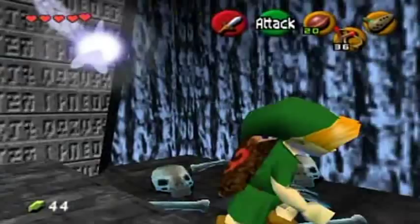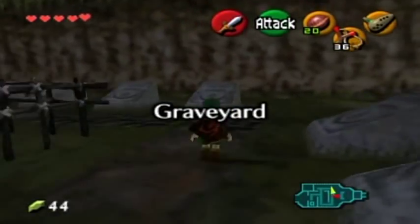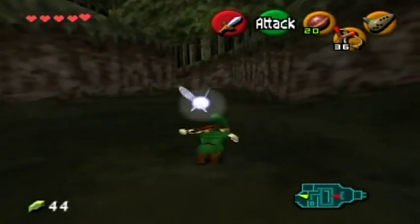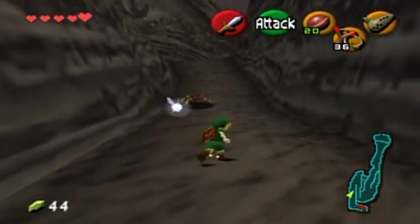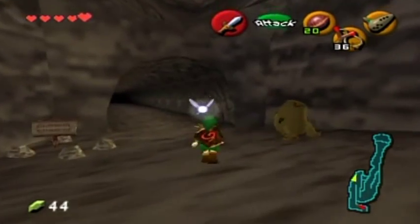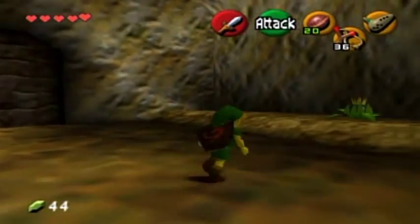I've got two pieces out of four now to get another heart container. You'll notice I already got that extra heart container back at the Lost Woods by collecting four pieces of heart - I already explained how that works earlier in the walkthrough. Back to Death Mountain and Dodongo's Cavern. In case you're wondering, yes I am playing back on my original save file, so all the numbers should be back on track. I already unlocked this area and got the heart piece in my original save file, so that's what I had to redo for the walkthrough - no big deal, only about five minutes.